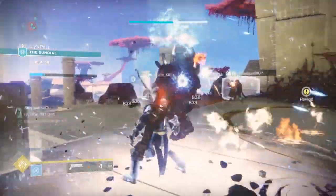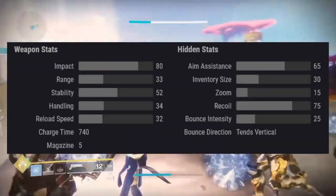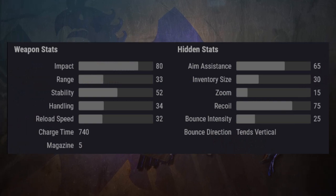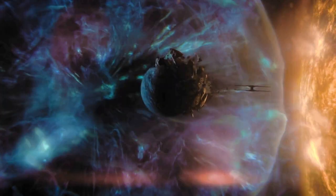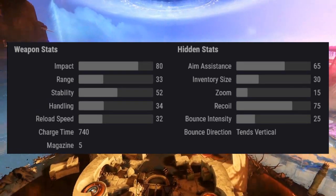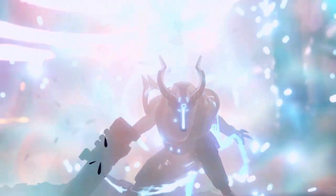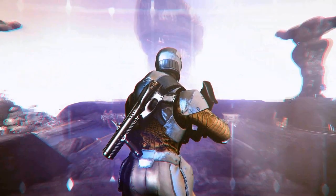When we break down the weapon stats and hidden stats, I actually feel like this one is more spec'd out to be a shotgun. It's got really high impact, hitting an 80 on the impact chart, but just a 33 on range. It has pretty good stability at 52, handling is at 34, and pretty slow reload speed at 32. The charge time for these kinetic slugs is 740, and you've got a magazine size of 5. For hidden stats: aim assist is at 65, inventory size at 30, zoom at just 15, recoil at 75, bounce intensity at 25, and bounce direction tends vertical.